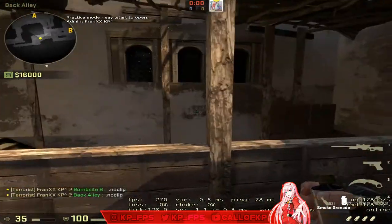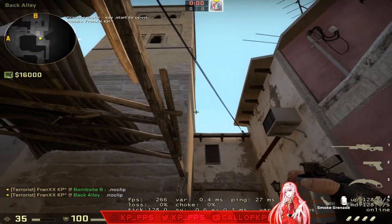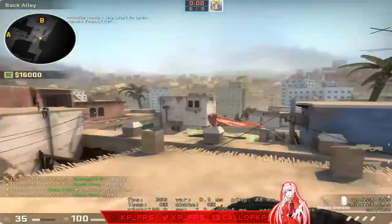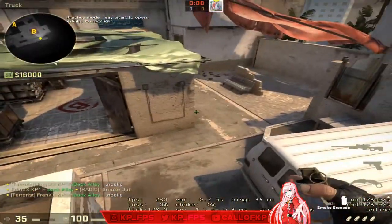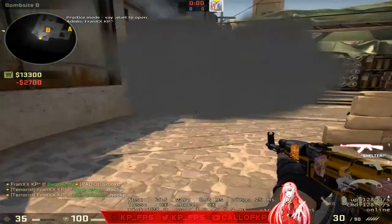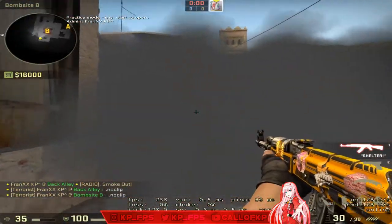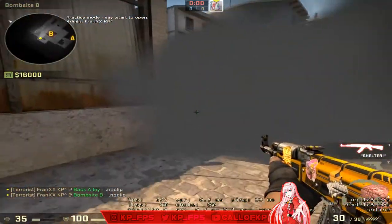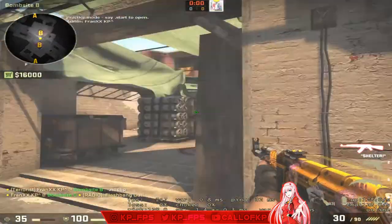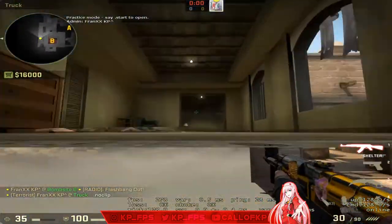This is a smoke I highly advise you never throw, but you can if you want. Come to the middle pillar, look up at the corner of the building, and left-click throw — this is a bench smoke. I highly advise against it because a CT will always play behind it and wait for you to push, or they'll flash through the smoke and kill the person planting.